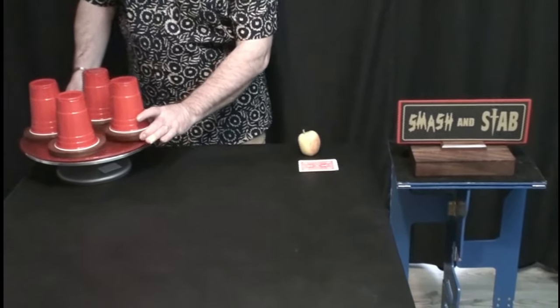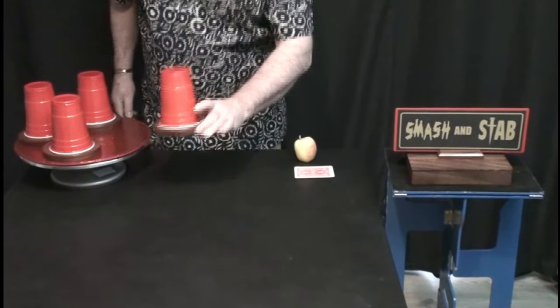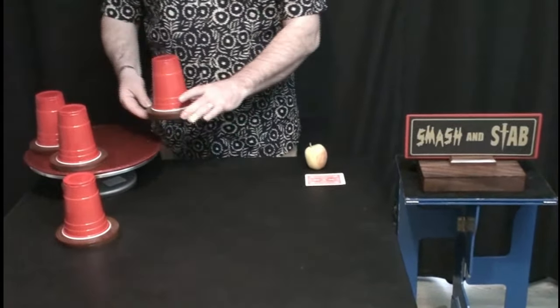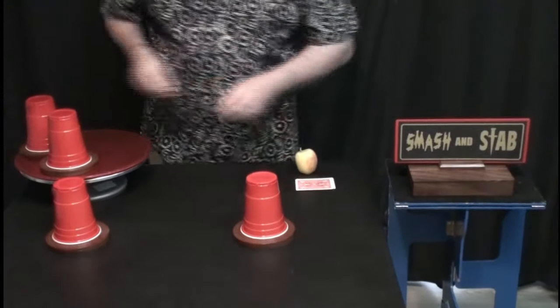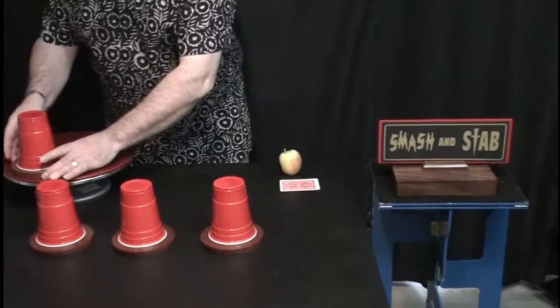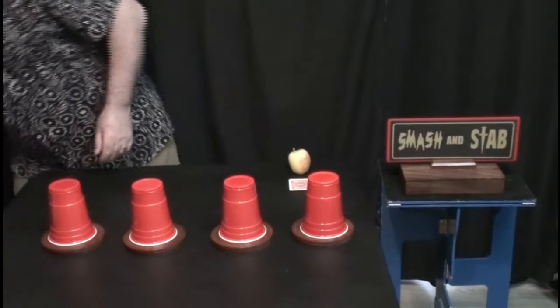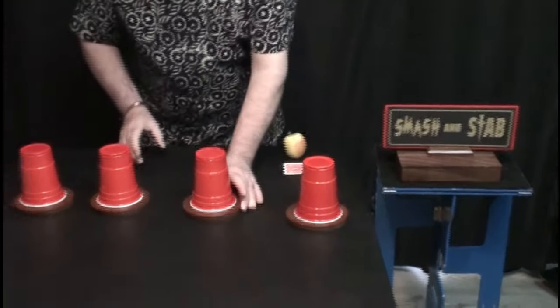I'm going to take this first one — where do you want it, one, two, three or four? One. And I'll take this one — one, two, three or four? Three. And that goes there. This one? Two. And the last one will go in position number four. Random choices, random positions, arrived at by pure chance.